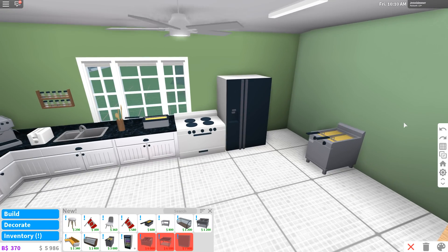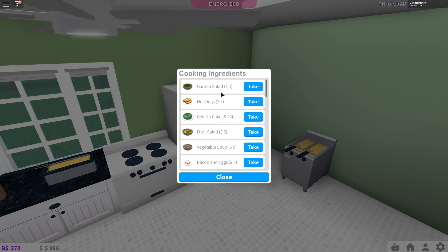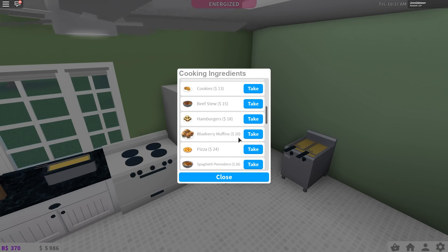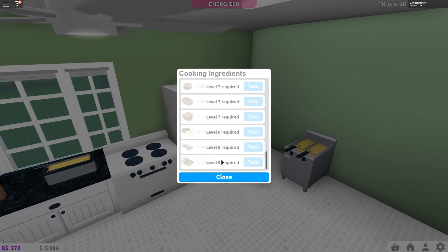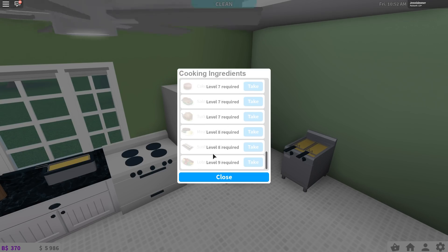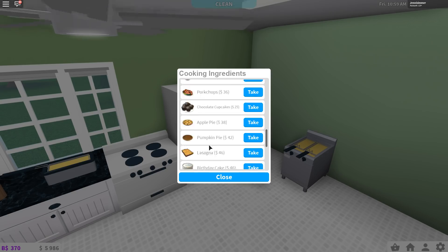Let's see what the new foods are. Going to interact and take ingredients - gelatin cake, that's new; fruit salad, that's new; blueberry muffins, that's new; chocolate cupcakes; birthday cake; and bananas. I'm not sure if there's a new cooking level or if I'm imagining that, but there are a whole bunch of foods I can't see yet because I don't have a high enough cooking level. Lasagna - is that new? I love lasagna.